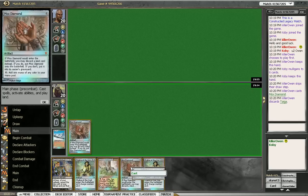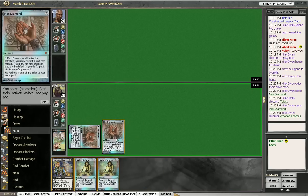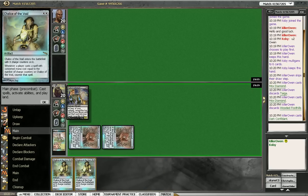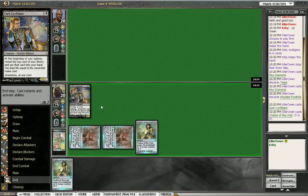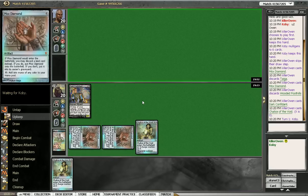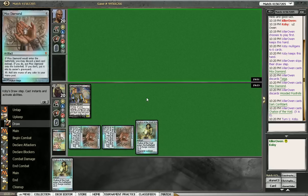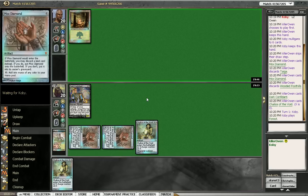So, get rid of my Taiga, get rid of my Foothills here. Hopefully he doesn't have Ratchet Bomb because that would really suck. And we'll play Chalice for Zero in case he is playing Storm, Loam, or anything like that. So yeah, we're totally going in blind with this hand, but we'll just have to see.